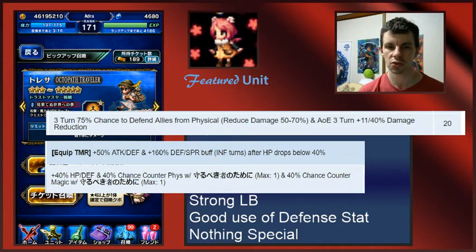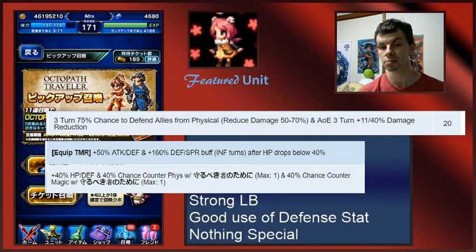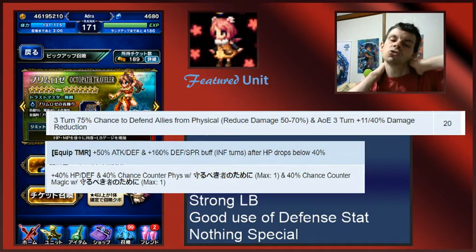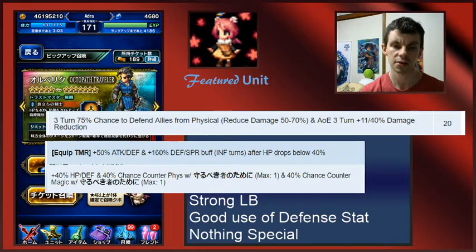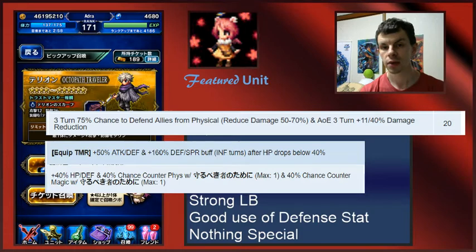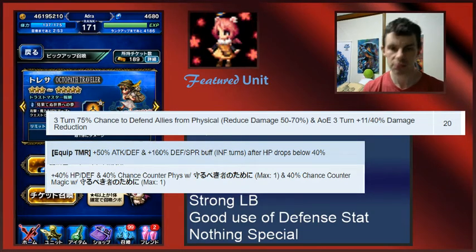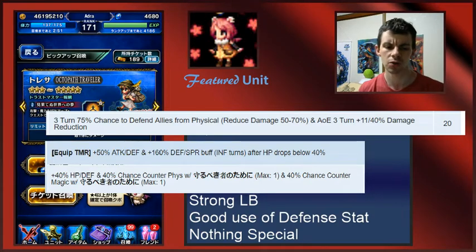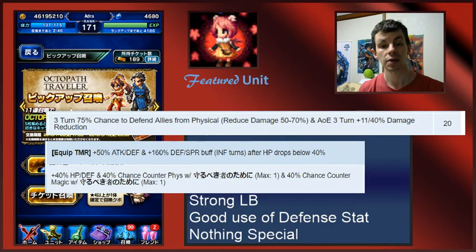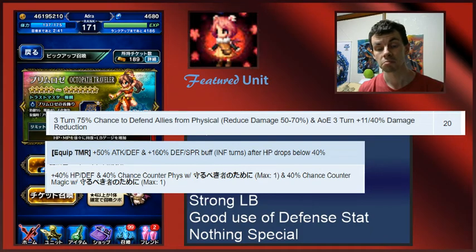But if he was your only 7-star tank, he would be more than passable for a physical tank — and I think he's actually really pretty darn solid. There isn't going to be a showcase in this one, which is kind of too bad because I always enjoy showing off the units even a little bit. Long story short, Ulbric is damn solid, but doesn't quite compare to the top — the crème de la crème. Anyway, that is all for now, and I'll see you next time.